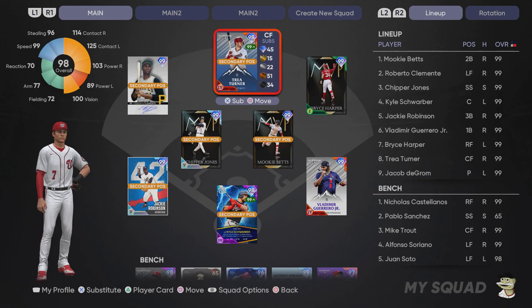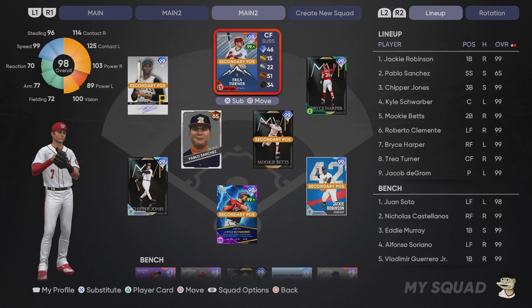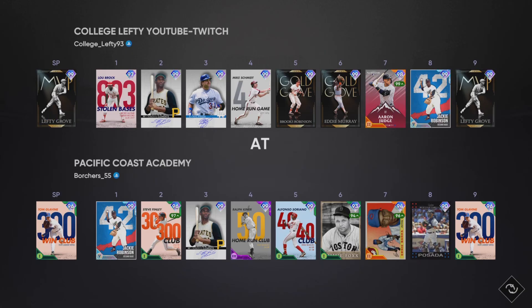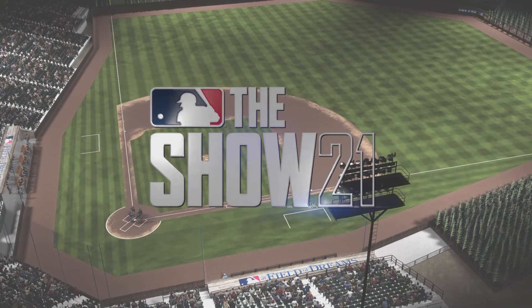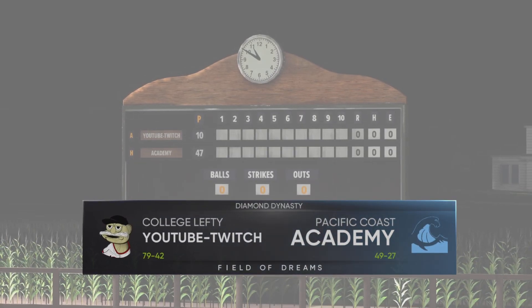I've built a few teams combining brand new unlocked players with the squad I was using previously. One screenshot shows all the Field of Dreams players in the starting lineup with a couple of favorites mixed in — a blend of cards I've been using and some new ones, plus the pitching staff. We're going to try these teams out in ranked seasons, but first I want to hop into the Field of Dreams event and try out a few of these cards. Unfortunately, Mookie Betts isn't available for this event, and I'm limited on time so we won't play a full nine-inning game.